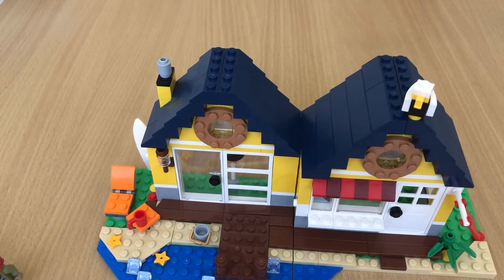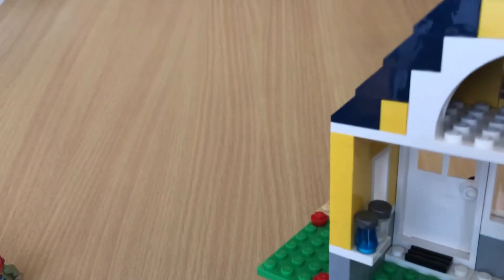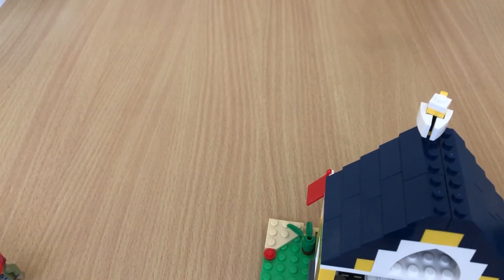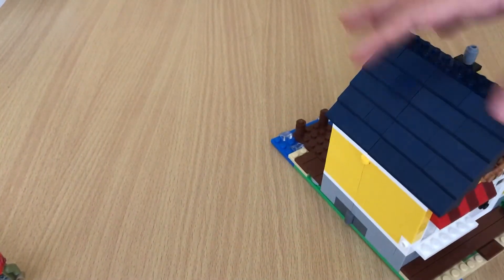It also has this bird — I'm not sure, it might be an eagle or something. On the inside it looks like some potions of some sort, and you can also see a cash register and some cats. So it might be a shop or something. That's the set — it looks pretty nice when you put it like this.